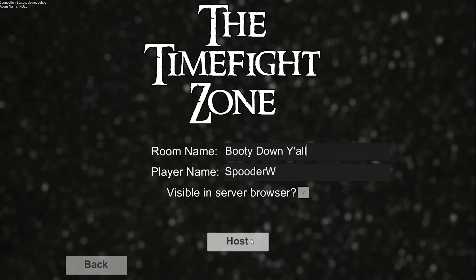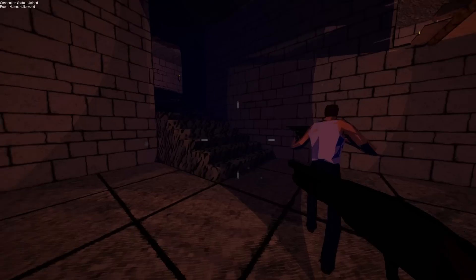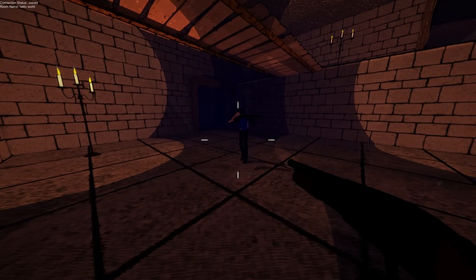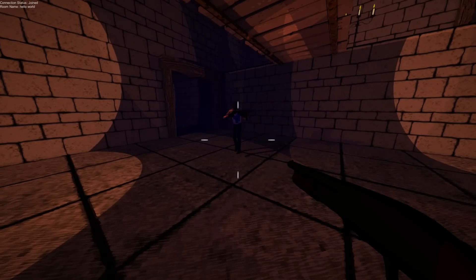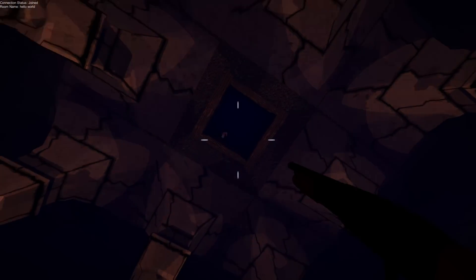On the netcode side of things, basic co-op functionality is working. We have a simple menu and lobby system set up for joining and playing games online, and level and player synchronization is working. You can join a lobby, chat with other people in the lobby, launch into a level, and watch each other run and jump around. I used Quill18's excellent Photon Unity networking tutorials to wrap my mind around netcode.